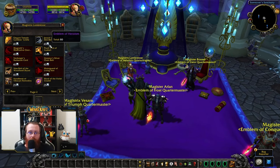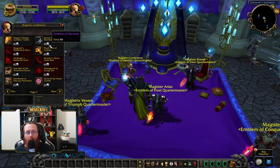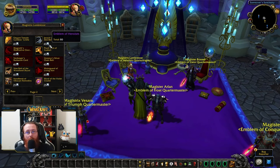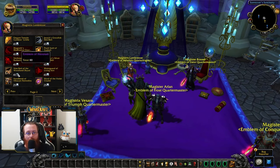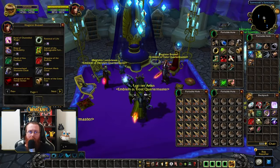You can get Emblems of Heroism from doing quests. So if you're locked out on everything and still looking for an early upgrade after hitting 80, do those quests that reward these emblems and you can fill in a couple of gear slots.